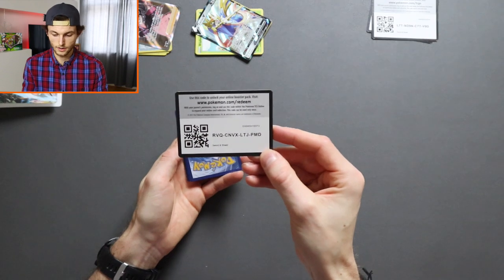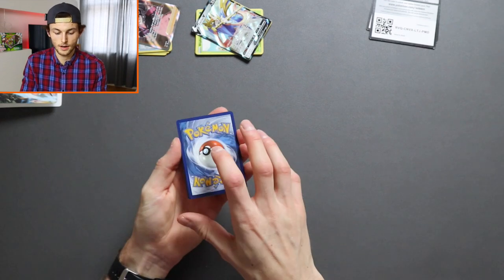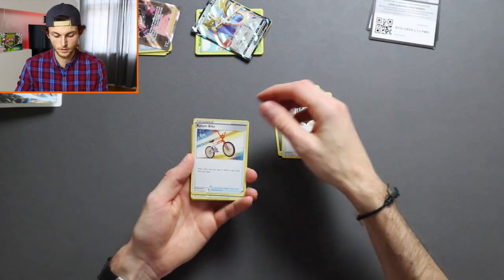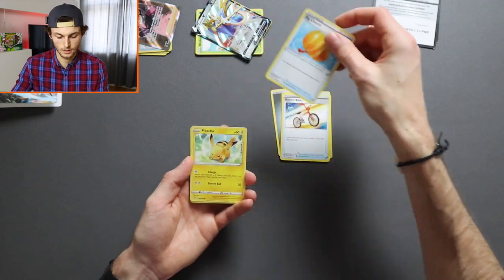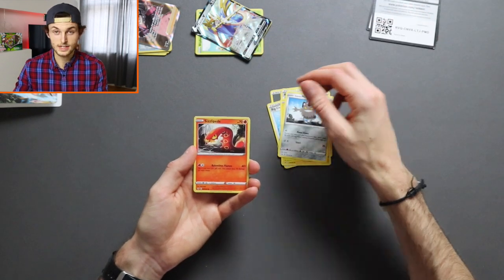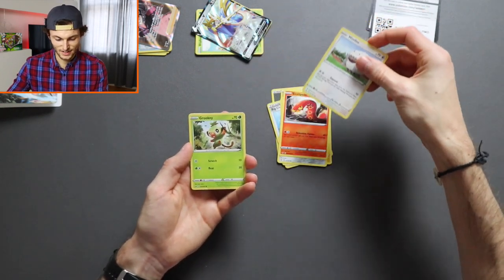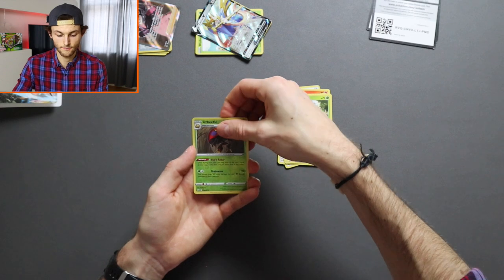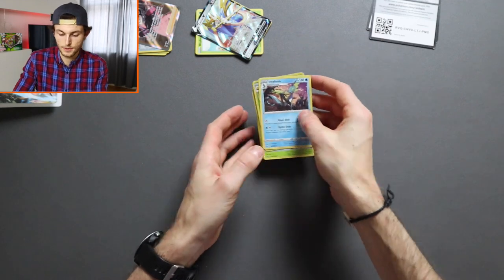We have the code card there for you. A little lucky tap — it's our last pack. Start with Energy, Metal Saucer, Rotom Bike, Big Charm. Are we going to have any Pokemon on here or just Energies and Trainers? Pikachu, Meowth, Sizzlipede, Wooloo, Grookey, Orbeetle, and the last card — Inteleon. Not the finish that we wanted, but still good packs today.